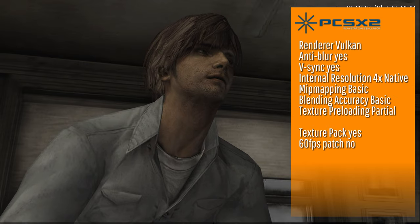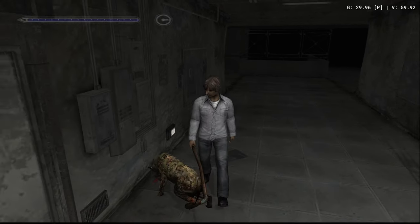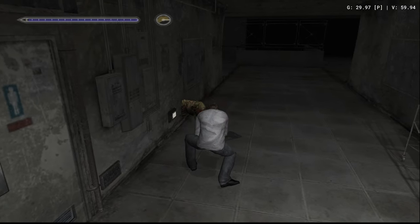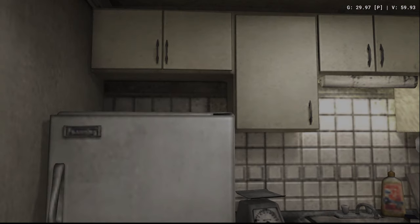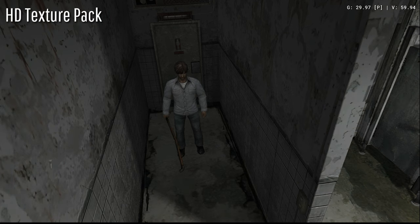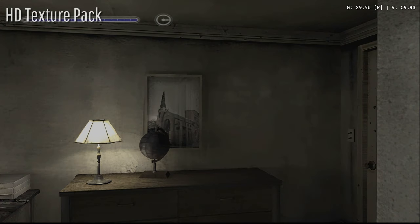The PS2 version is emulated on PC via PCSX2, and here it's a totally different story. The only issue I found is a slightly misaligned dynamic shadow. The noise filter can be disabled in the options menu — this is true for every version of the game; the filter isn't overbearing, but I prefer to have it off. Just like the other Silent Hill games I covered previously, Silent Hill 4 has a texture pack, and it's quite transformative — perhaps more than I've seen so far. There's also a 60 fps patch, but some animations ran at double speed, so just stick to the normal frame rate since it works best.